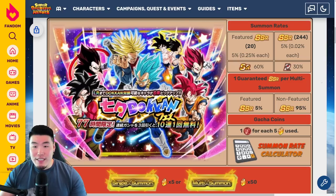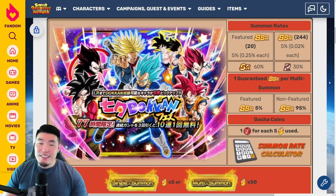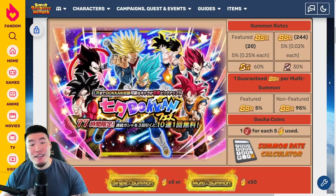Definitely keep that in mind when you decide whether you want to spend stones or not. Don't spend all your stones on this banner — that's the point. But spend some stones if you want; that's not a bad idea. The banner is not bad, and I don't think it's a bad idea to summon on it, but just try to save some stones for the other stuff coming later this month because we've got some pretty good stuff around the corner.